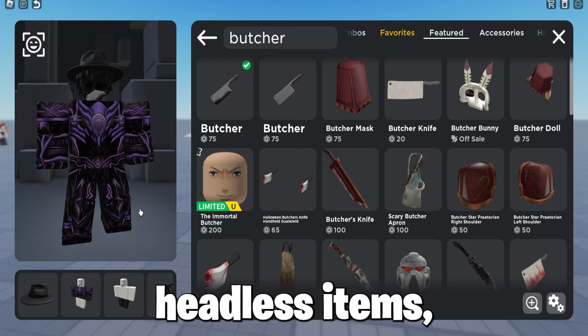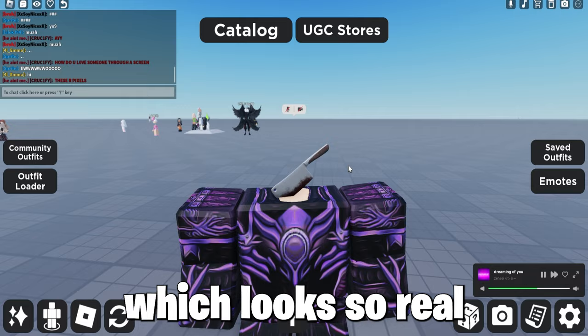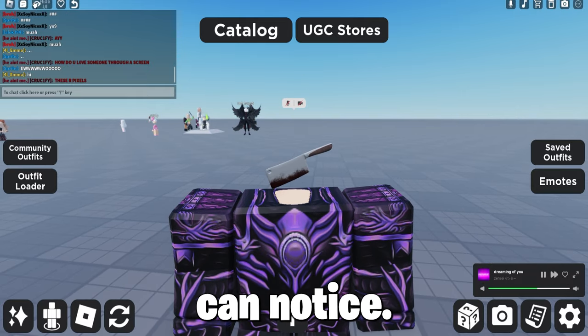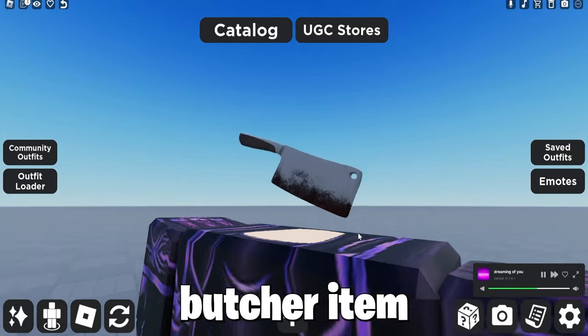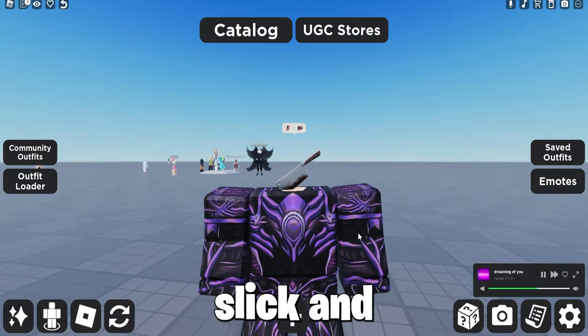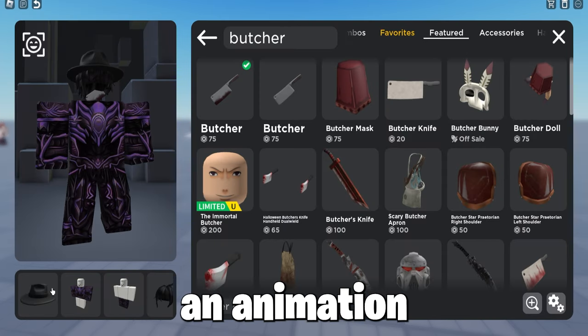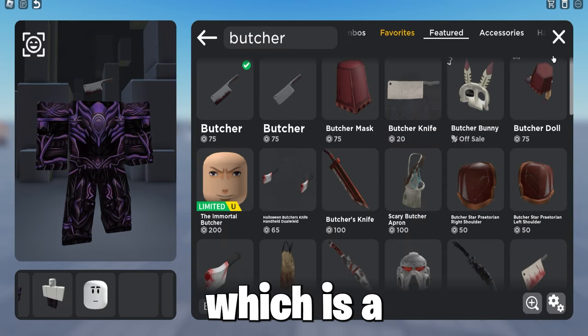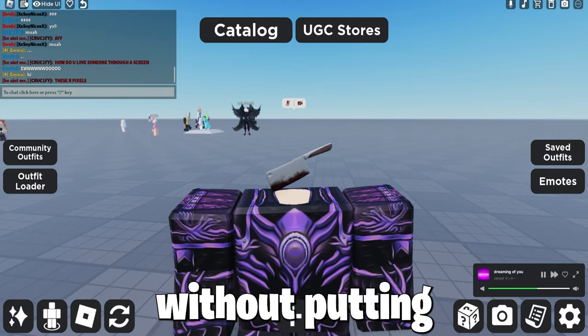Let's get started. I will be showing you guys how to make these fake headless items — mostly turning heads into fake headless which looks so real that not even Roblox can notice. The first fake headless is the Butcher item. It looks really slick and cool, as this knife item has an animation where it looks like it's chopping your head off, which is a really cool design.